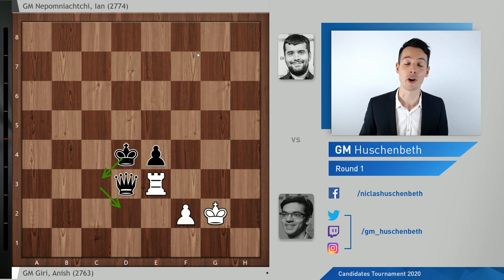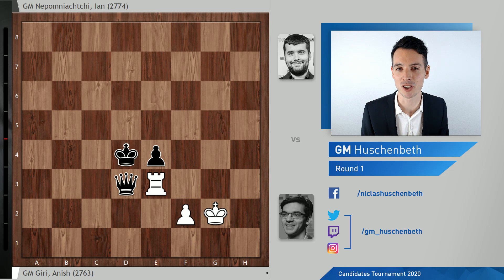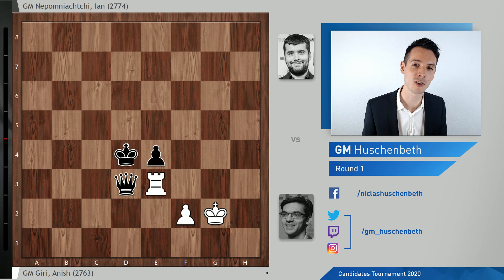Wow, what a start to the tournament for Jan Nepomniachtchi — first being kind of outprepared, but he found the right moves and outcalculated Giri. Giri made some inaccuracies; he should have forced the draw more or less with queen takes e4 when he had a chance, and then taking the pawn later with bishop takes e4 ended up being a mistake. Nepomniachtchi had some hiccups, but in the end he never let the win go, managed to convert, was aware of the different fortresses, and made sure Giri could not attain them. What do you think about the game? Let me know in the comments, and also check out my other game analysis of the first round — the game between Ding Liren and Wang Hao. See you very soon, bye.